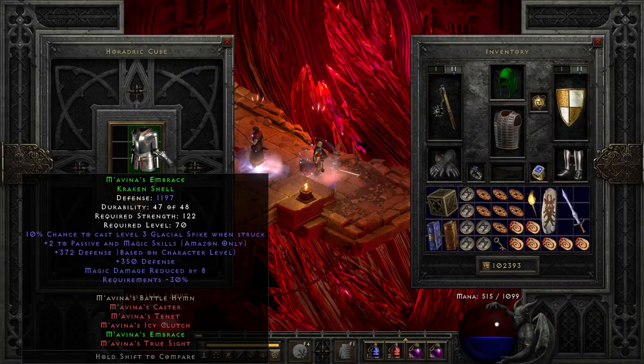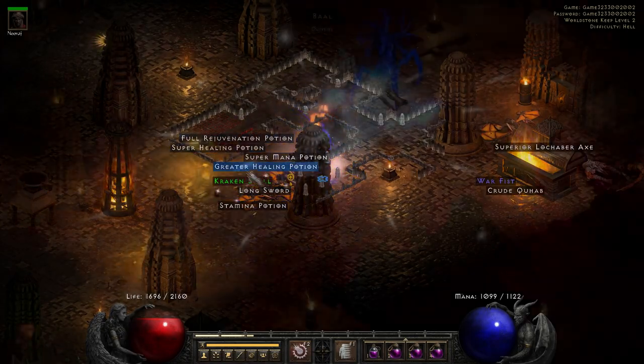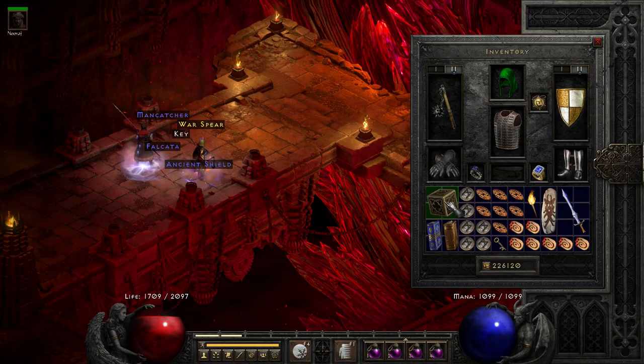On run 48, we get Mavina's Armor from Bael, and we also find it again on run 76. On run 69, we found another part of this set — it's Mavina's Belt.